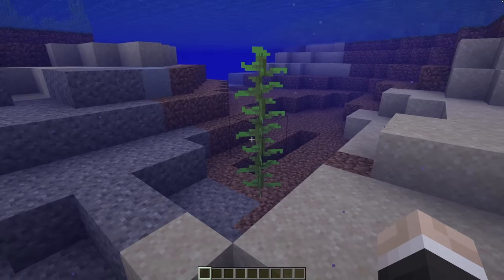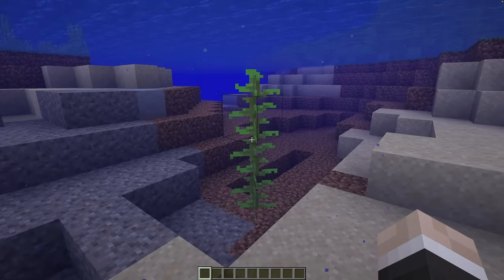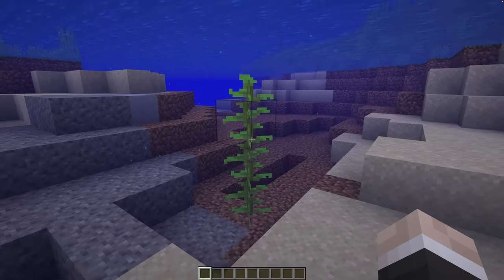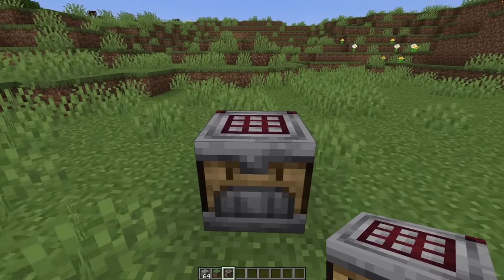And then there's dried kelp blocks. They are a great fuel source, and kelp farms are quite easy to build, but you had to smelt the kelp and then craft it into a block. Kind of frustrating. That is, until these things came along.